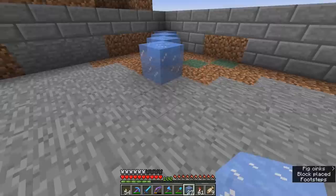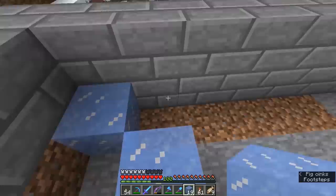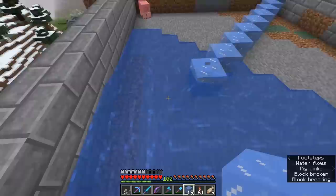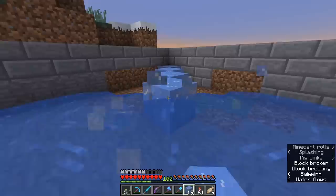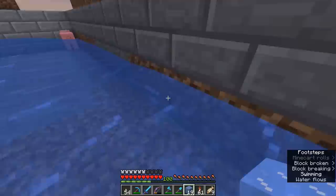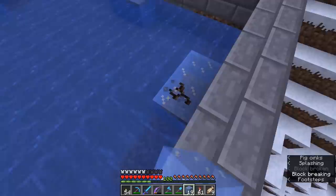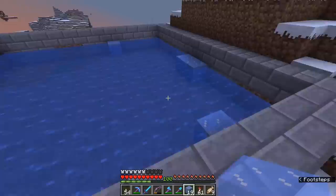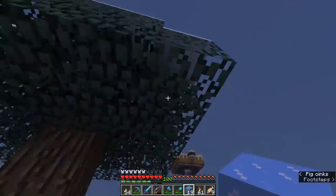To start off with, I'm going to place a diagonal line of ice blocks directly across the center of this square. Because I built it as a square, it works out to a perfect diagonal. We're going to break these without using our silk touch tool, and they're going to form water sources. If water sources connect side by side they form new water sources, and building a diagonal line across a square like this will actually fill up the entire area with water sources — reaching all the way to the corners. You'll notice ice is already starting to form.